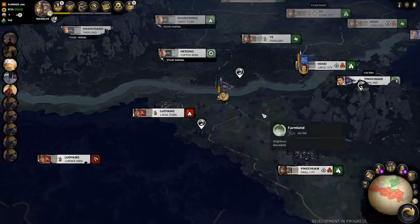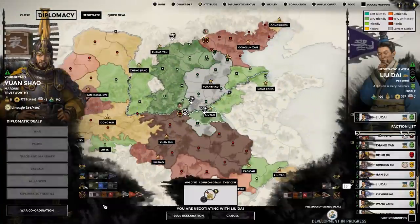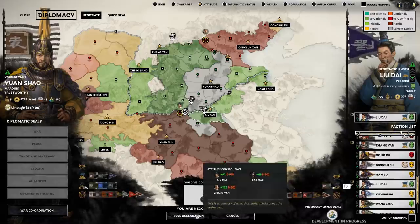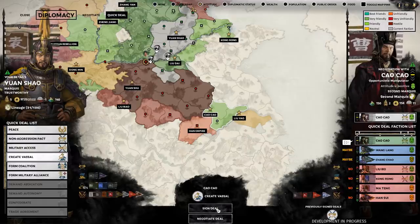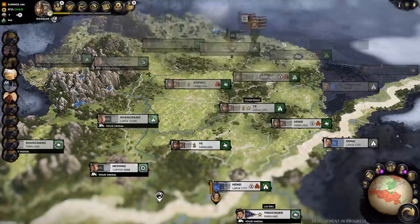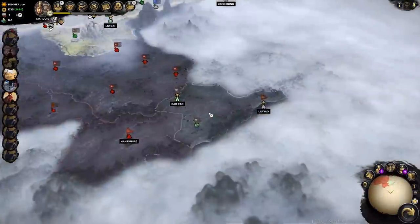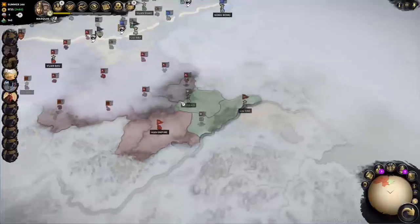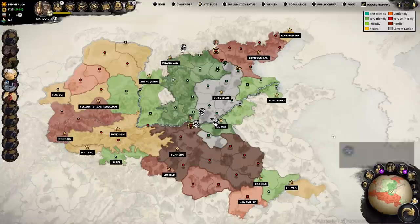Down south as well, you can see our vassal is working for us too, following that war coordination target. Feeling pretty good about that. I can actually annex Liu Dai if I wanted to, but people won't be very happy about that and it's maybe a little premature to cause that kind of trouble. So I decide not to do that - let's not lose our dignity. But Cao Cao over here was an interesting opportunity. I managed to actually vassalize Cao Cao. I got big enough and strong enough between myself and my two vassals, and I guess Cao Cao was having a tough time to the south, so he decided to become my vassal.